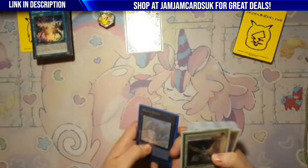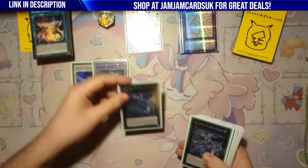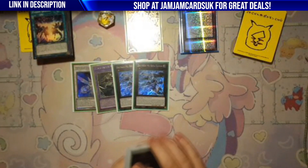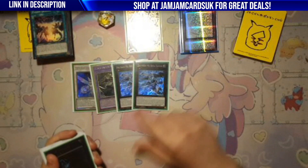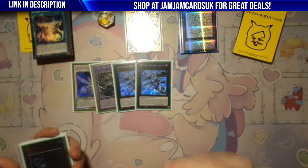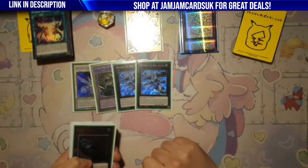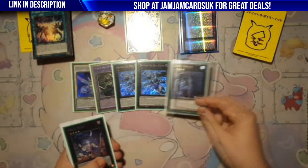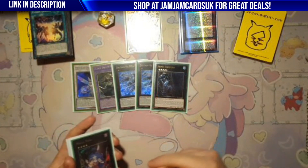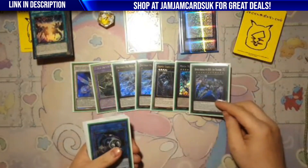For the extra deck, we play one Arc Light that obviously searches, one Entis that searches, two Fafnir — you have to play two, arguably I'd want three but there's no space. Sometimes turn one you make a Fafnir, it gets Veiled, you can't detach from it, so on your follow-up turn you have no Fafnir. Dweller is just so good and insane — you can do Dweller into Phul into Bethor with DPE Scythe and it's incredible. Downard is obviously there for Zeus.